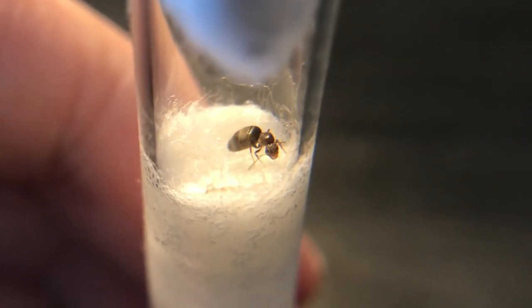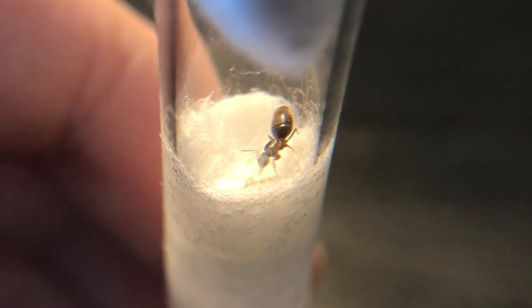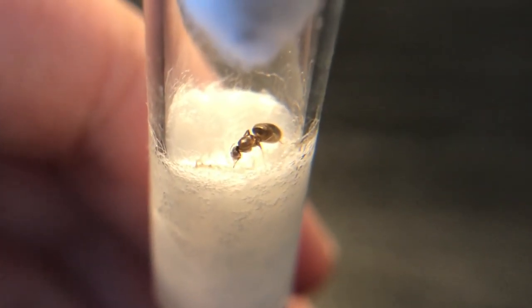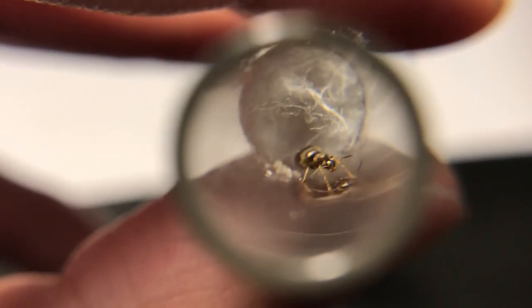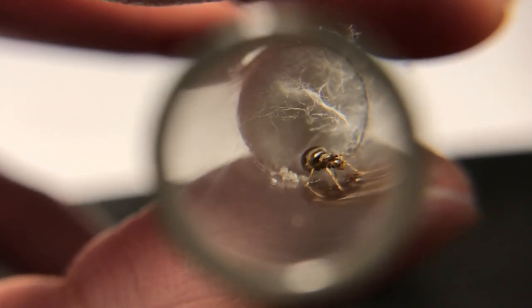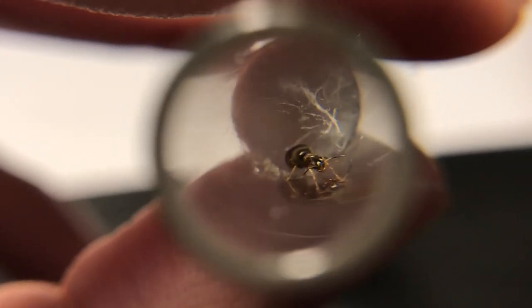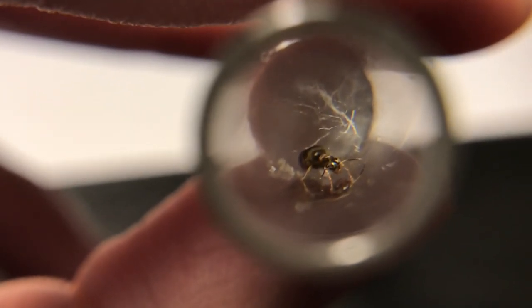There is one queen though that still hasn't laid any eggs, even though I have caught and left all the queens alone at the same time. What I've also found is that all the queens have their own personalities and behaviors. Like this particular queen — she didn't rush toward the open end of the test tube, and this shows that not only is every species' behavior different, each queen's behavior is different.